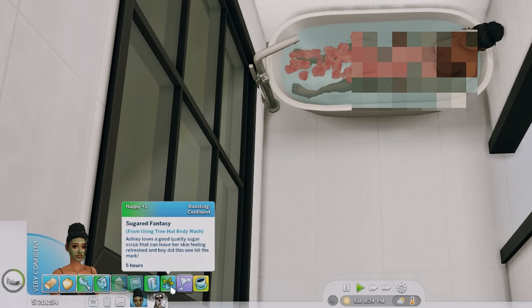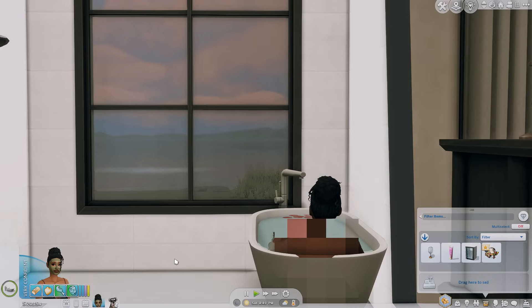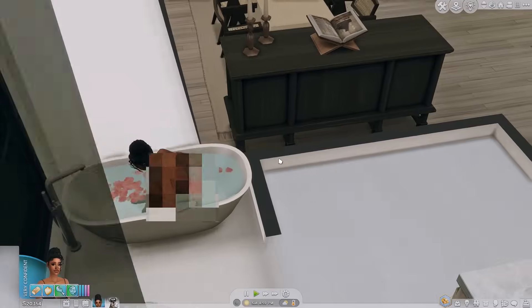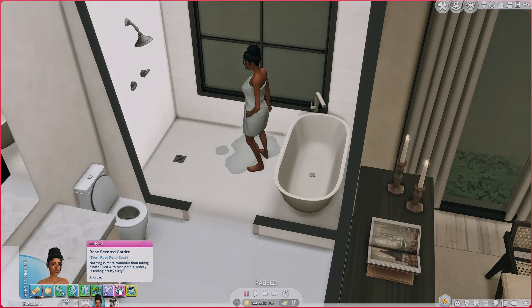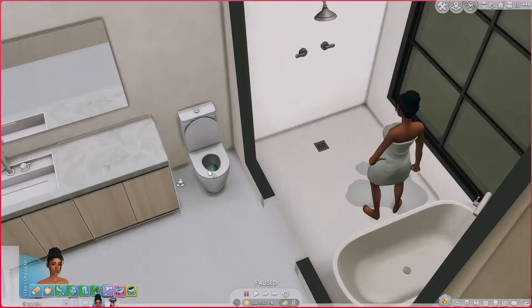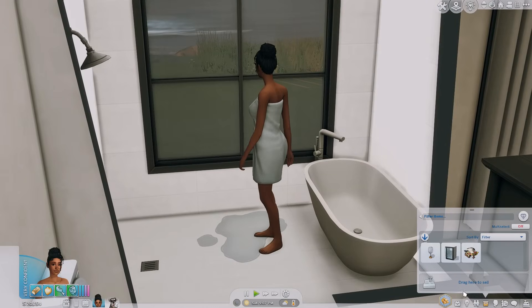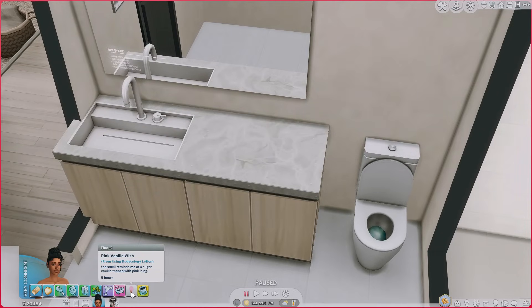She got a buff from the scrub: 'Sugared Fantasy — Ashley loves a good quality sugar scrub that can leave her skin feeling refreshed, and boy did this one hit the mark.' The Sims would be nothing without modders — look at my sim's view. She's done with her bath and got a flirty buff, though the chocolate and champagne confidence is overpowering it. Now that she's done, we're gonna have her apply the lotion. There's actually an animation for it — I didn't realize that!